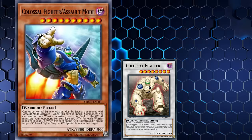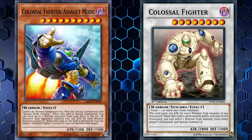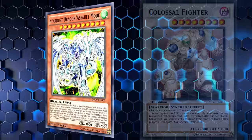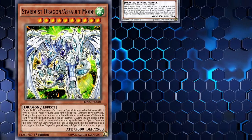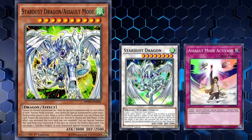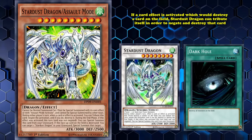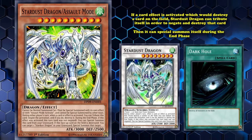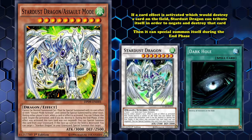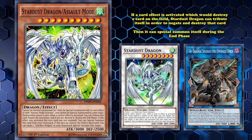The Assault Mode monsters themselves are basically upgraded versions of the original synchro monsters. There doesn't seem to be a rhyme or reason on which synchro monsters were chosen to get Assault Mode versions, but I have to assume it has something to do with the anime. The best Assault Mode monster though is definitely Stardust Dragon Assault Mode. This card requires you to tribute Stardust Dragon with Assault Mode Activate in order to special summon it from the deck. Stardust Dragon is a level 8 synchro monster with generic materials that has the effect where, if a card effect is activated which destroys a card on the field, Stardust Dragon can tribute itself in order to negate and destroy that card, then special summon itself during the end phase. Stardust Dragon saw competitive play back in the synchro era because it was a nice way to stop destruction effects, which was a very common form of removal before they went crazy with non-targeting banish and bounce effects.